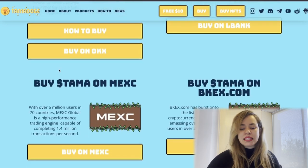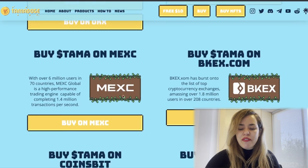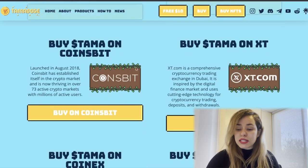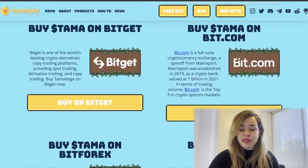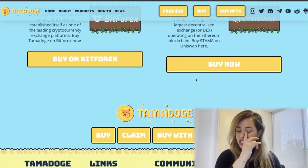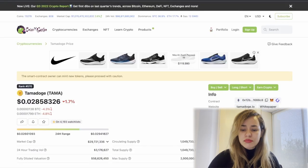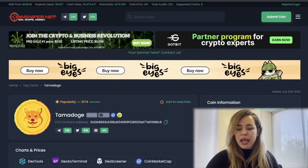There are a ton of exchanges where it's listed. You can buy it on MEXC, BitKan, BingX, CoinsBit, XT.com, CoinX, CoinTiger, BigGet, BitForex, and Uniswap — so there are many different exchanges where you can access this token. It's also listed on CoinGecko and CoinMarketCap.